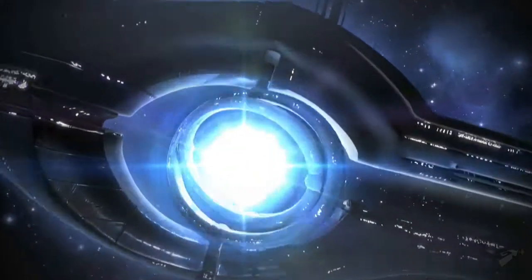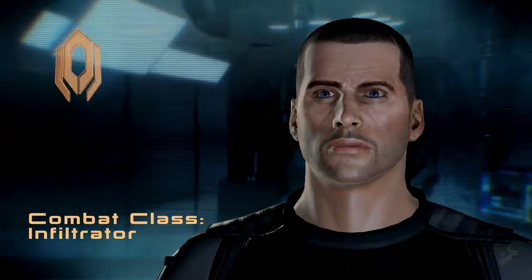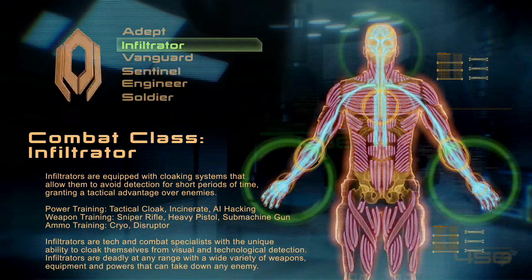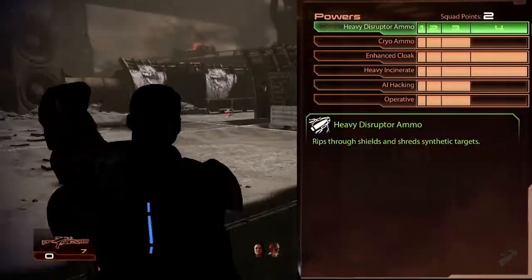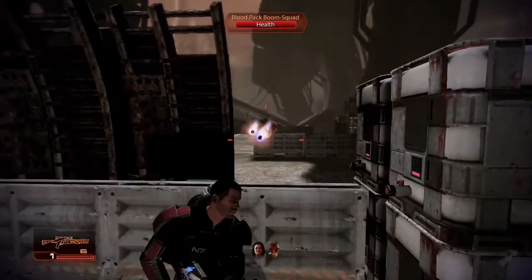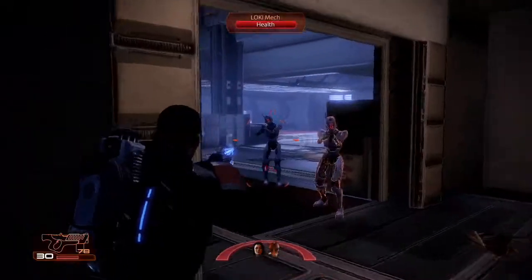Hey there, I'm Christina Norman, Lead Gameplay Designer for Mass Effect 2. Today we're going to take a look at gameplay footage of the Infiltrator, one of six classes available in Mass Effect 2. Infiltrators are master assassins and covert operatives. They're experts in long-range combat and bring a variety of tech powers to the battlefield.